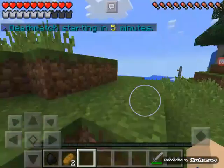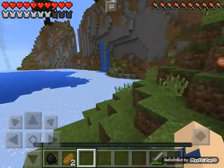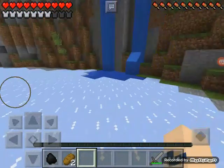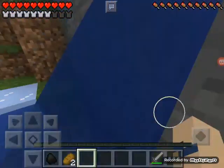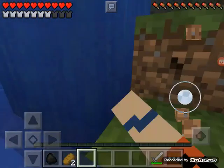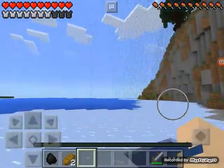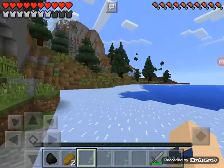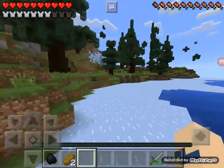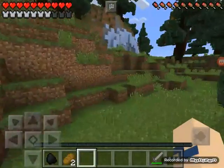Five minutes left until death march - we're doing fine. We actually want to head to this waterfall over here because I'm sure there's a chest just behind it. I'm so sure. Nope! What about this one? Can't see anything. Let's go to that iceberg over there - that little ice place looks really unusual and could have a chest.